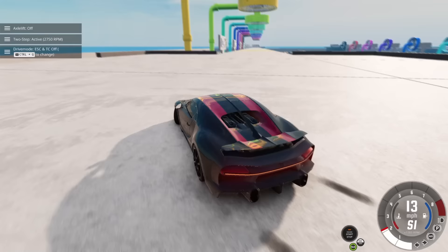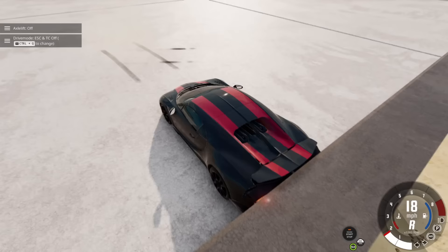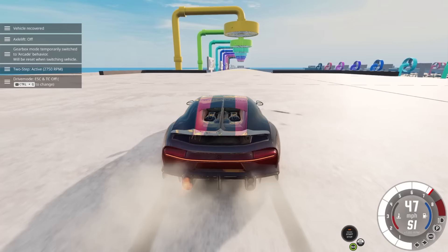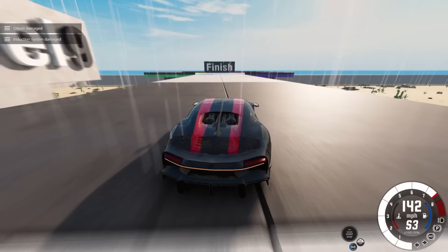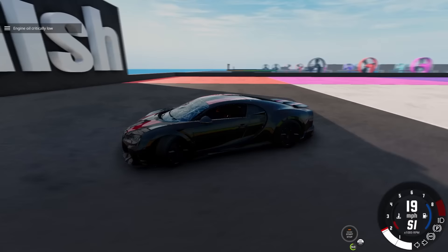Traction control off, angling for max speed. Traction control is off — hoping it eventually hooks up. Here we go, going through fast. Come on baby — one more level, one more level, one more level — and there we go! Your winner right now is the Bugatti! There's no way the monster truck does better than this, right?